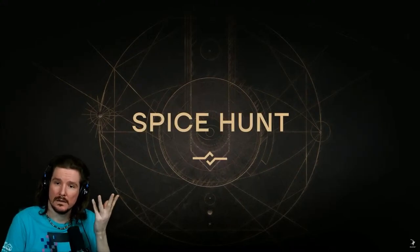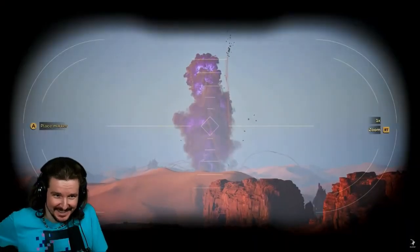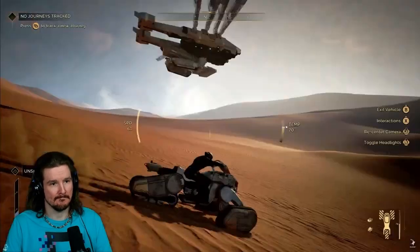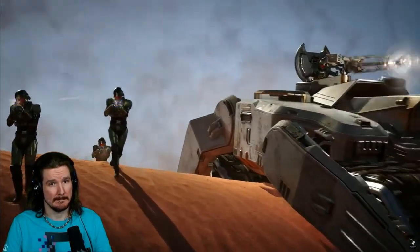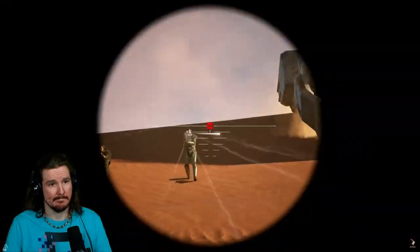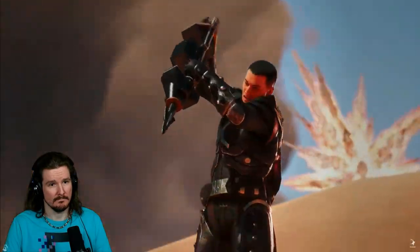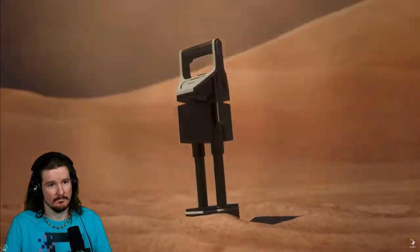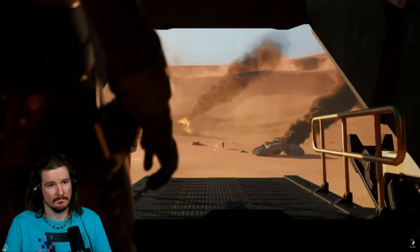The end game of Dune Awakening takes place in the deep desert, where spice blows happen — drawing players from all around to harvest spice as quickly as possible. You want to get there first and take as much spice as you can before an enemy guild shows up to take it from you. If you're clever and start losing the battle, you might place out a thumper — that limits the time people have to take spice because the big worm is going to show up.